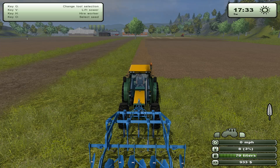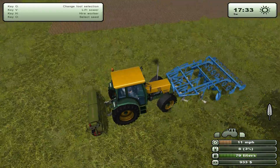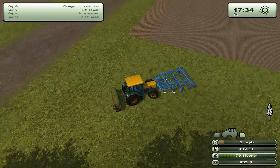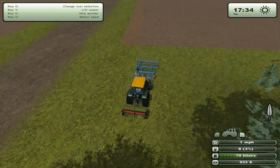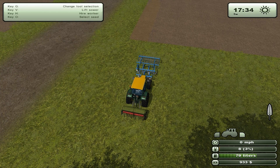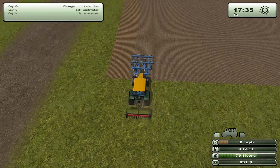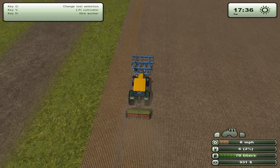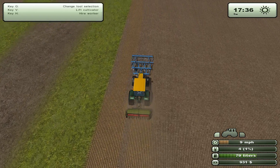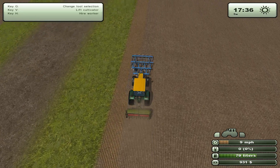Almost got it all. I will try to do some sowing here with my epic rig. I really doubt that is something you would do in real life, at least not like that. Change tool, lower cultivator, let's go for another line here. Seeds are almost empty — I am not lining up nicely here. Now seeds are gone.